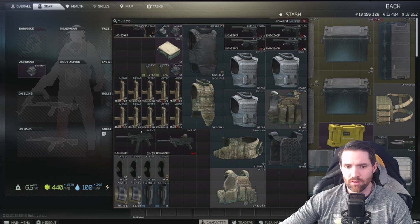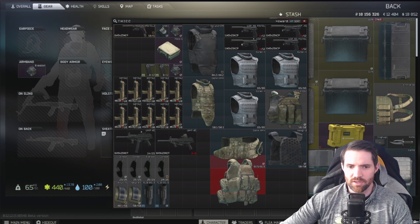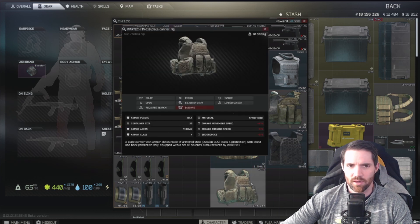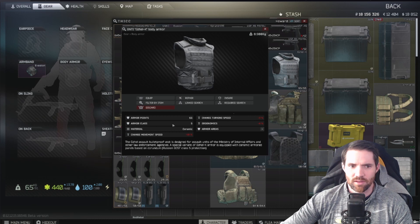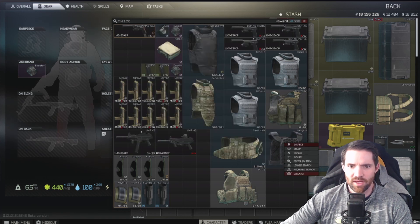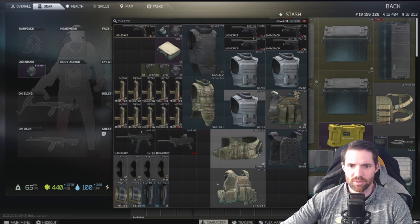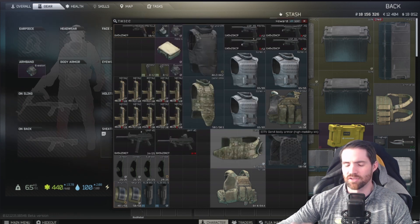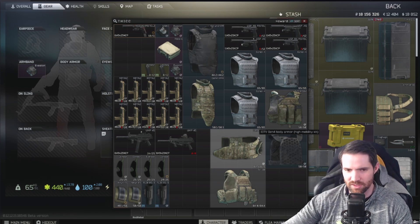We're going to take a look at a few different types of armor. This right here is a TV-110 and it is armor class 4. Here we have a Gazelle, armor class 5, and here we have a Hex Grid, armor class 6. These are three different tiers of armor and it goes down as low as 2. The higher the class of armor, the better it is at stopping bullets.